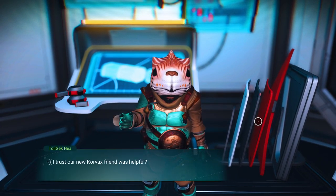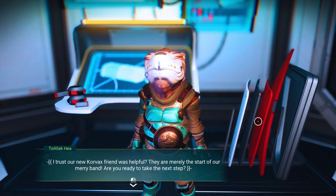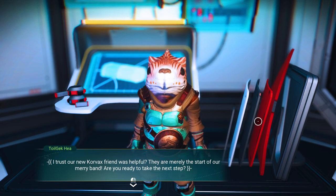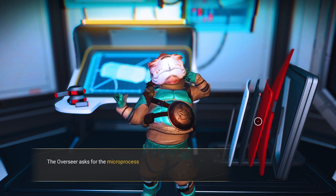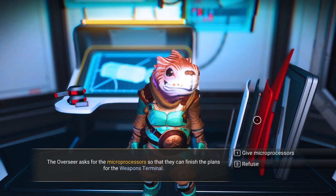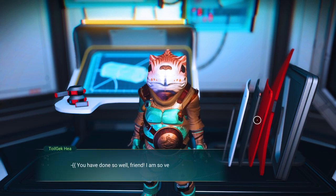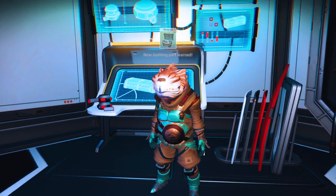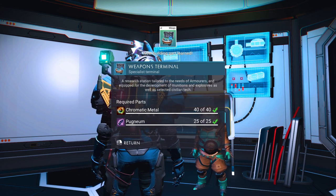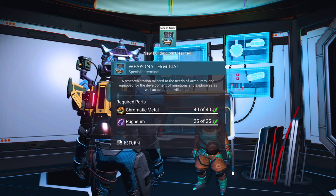We return to the Overseer. He says: I trust our new Korvax friend was helpful — they are merely the start of our merry band. Are you ready for the next step? The Overseer asks for the microprocessors to finish plans for the weapons terminal. You have them. You have done so well, friend. So here we're going to build the weapons terminal — we need chromatic metal and pugnium.